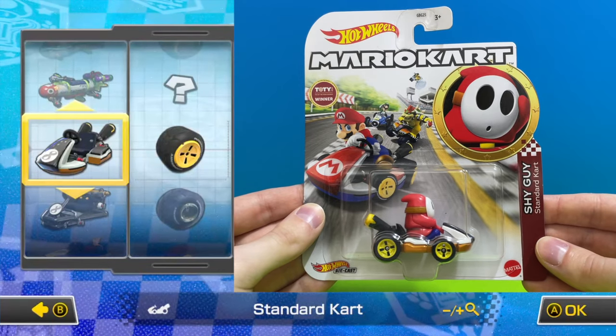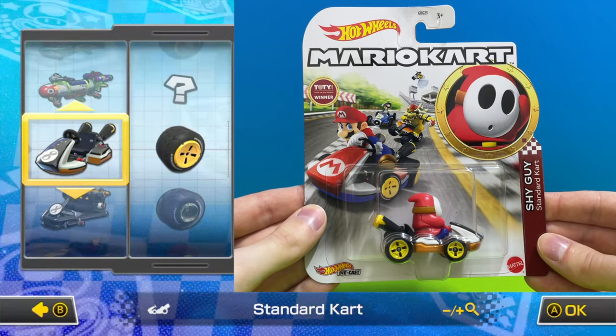Joining up at number 35 is Red Shy Guy driving a standard go kart with yellow standard wheels.